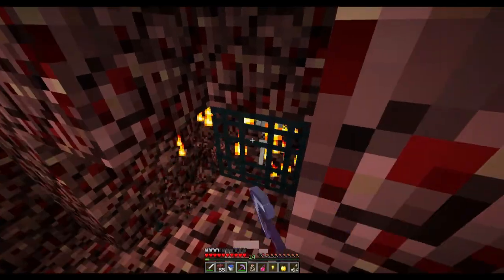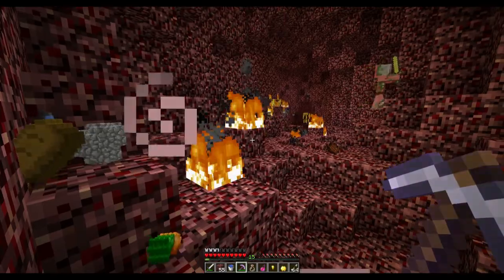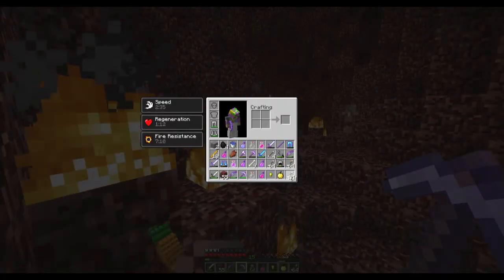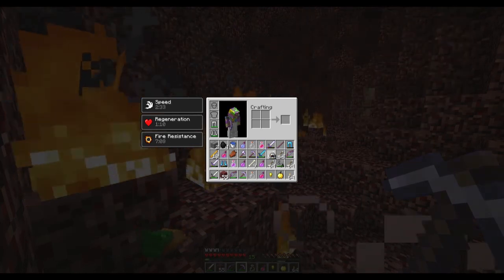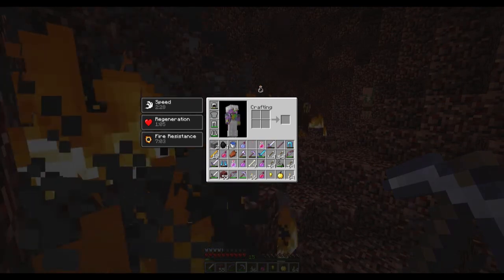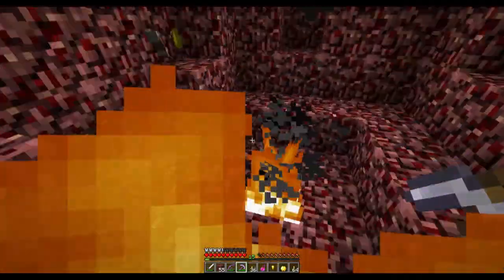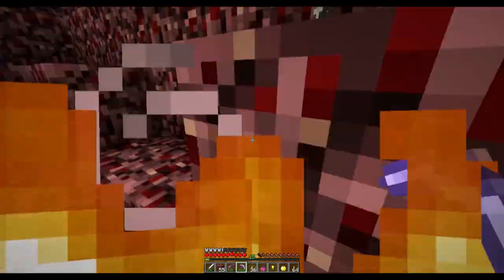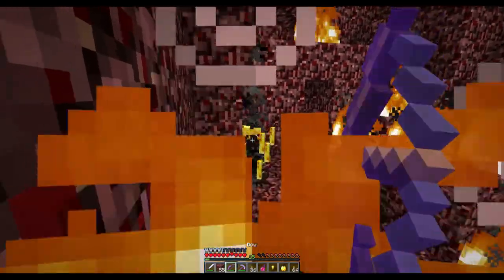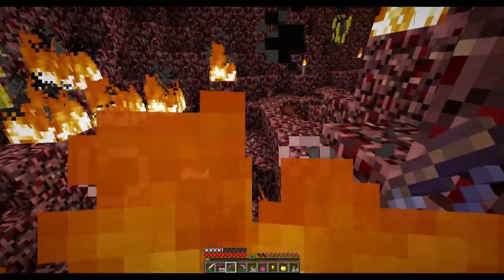Stuff isn't spawning on me — why am I safe right now? There's a helmet. Empty bottle — I don't need that. Oh no, did my breastplate just burn up? Did my breastplate just burn up? Stop burning up my stuff — I think that is what just happened.